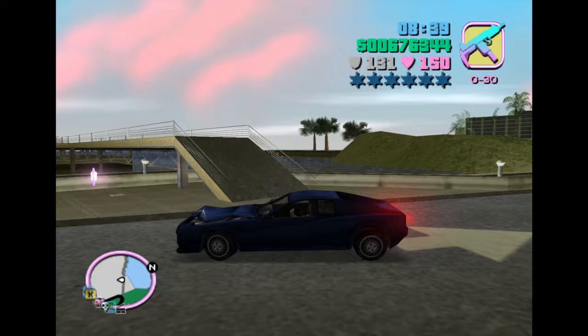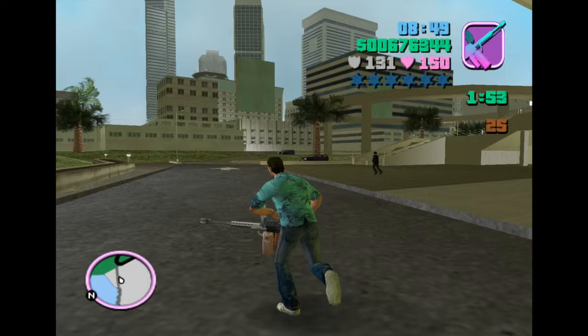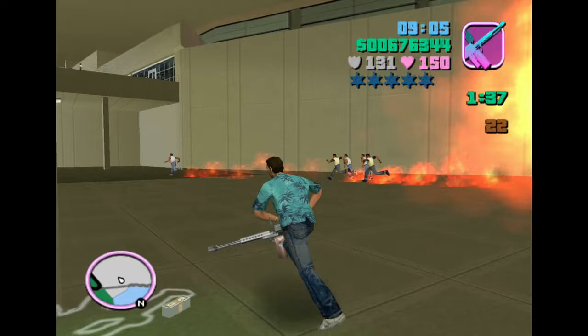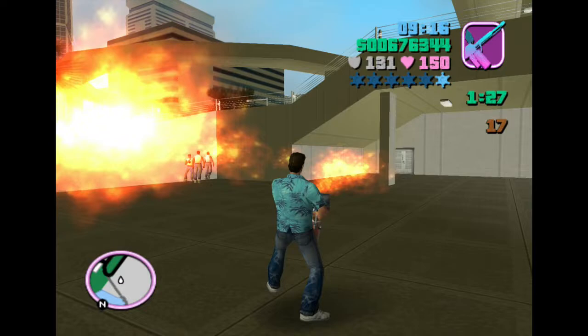Rampage number 22 is at the Hyman Memorial Stadium Helipants and it tasks you with setting fire to 30 gang members in two minutes. It's pretty curious that the game tasks you with killing fewer people with the flamethrower than with Molotovs — that's because the game probably knows the flamethrower is bad. As in incredibly bad. There's not that much range on it, and unlike the Molotovs it doesn't have that explosive radius. It's not a set-and-forget; it's just not a very good weapon.